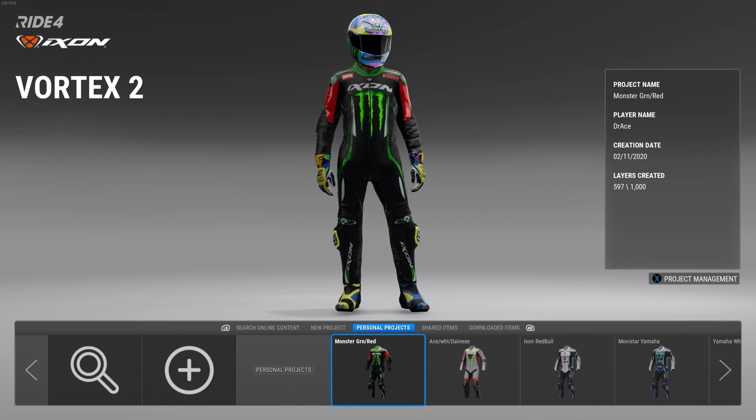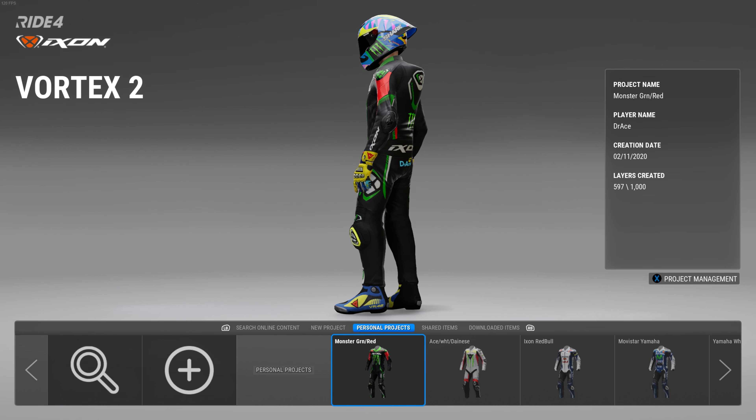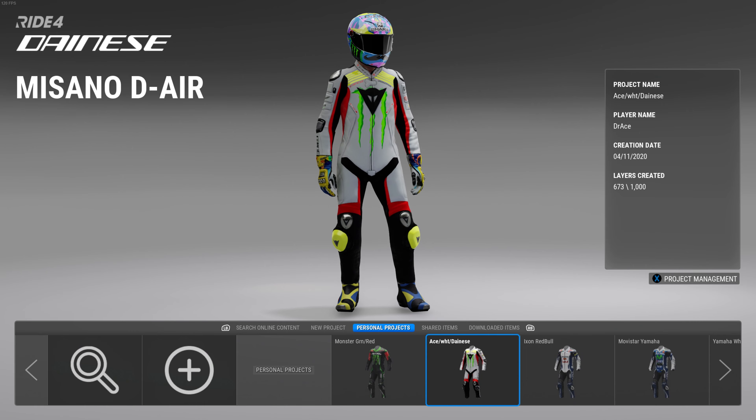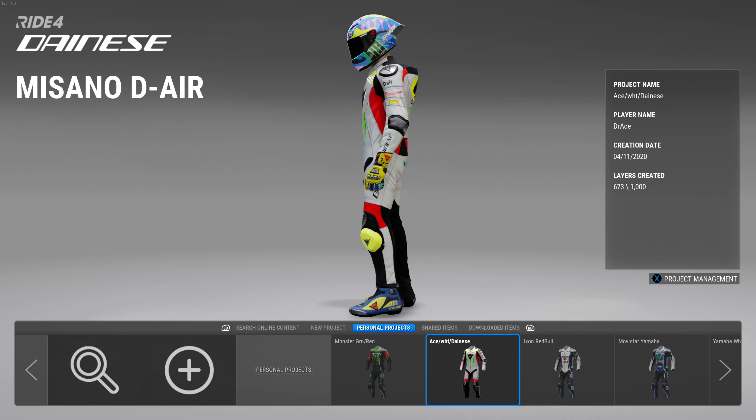A few suits I've made — I didn't really know what to do with these. I wanted to make a custom suit for my Kawasaki, and this is what I came up with. It's kind of Johnny Ray inspired, and of course the Ace White Giant Easy that you've seen in my video.